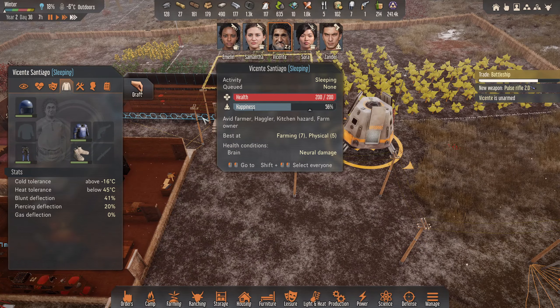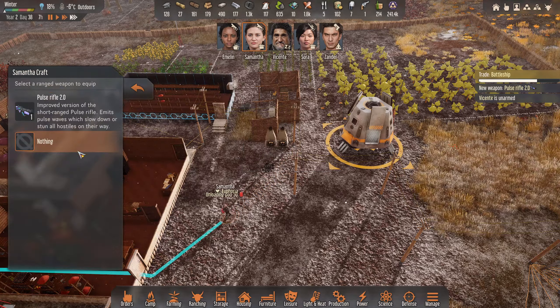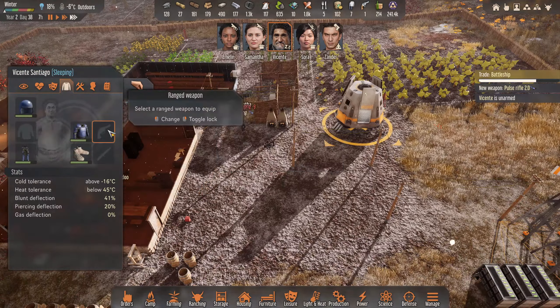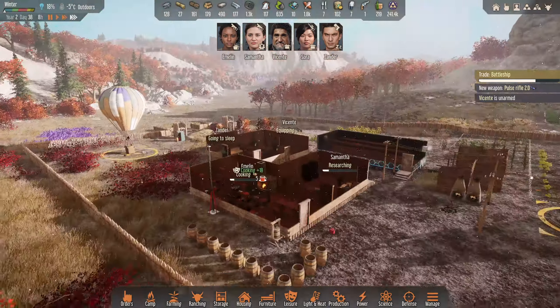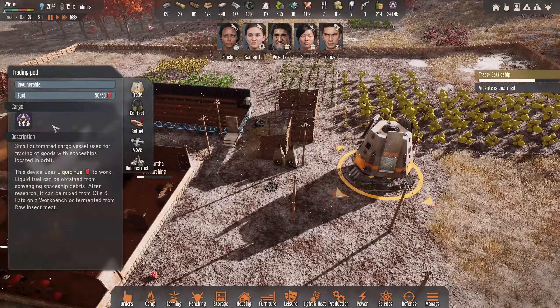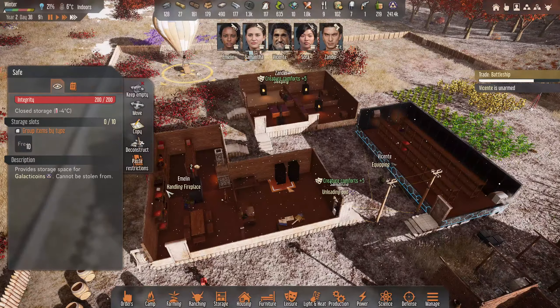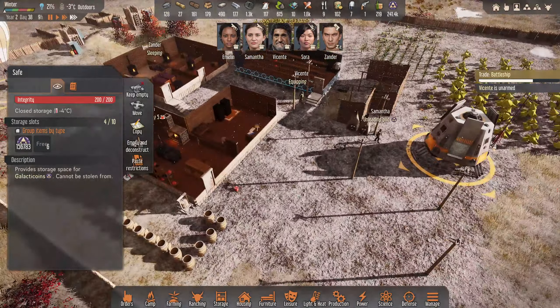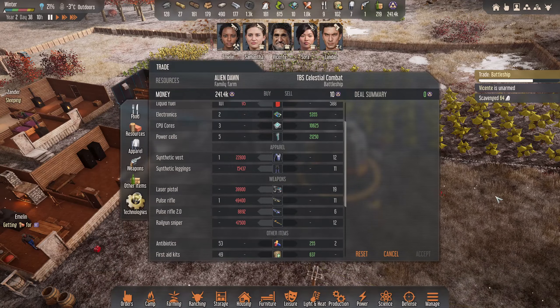There we go, we have the pulse rifle. So let's give that to... I'm kind of not going to use him to fight, there's just no point. We can give him the moldy pulse rifle - it might take him an hour to come get it. And there we go. If someone could kindly grab the coins out - how much do the safes hold? I think they hold a huge amount anyway. I think we just got to wait for that to go before we can do anything else.